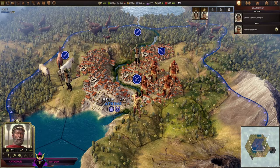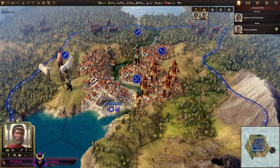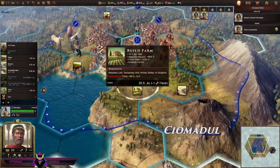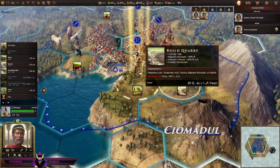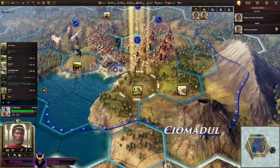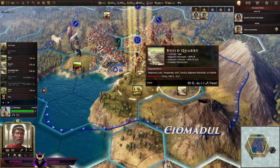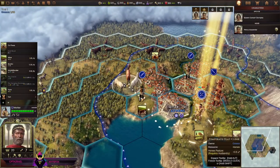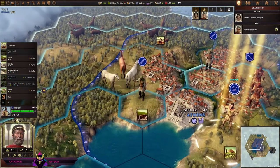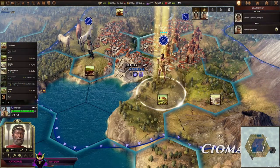We have two scouts, a worker, and a warrior — the first melee unit, the backbone of your army. I can start to build different resources. I'm gonna think about where I want to go first — I think building a farm would probably be the best.